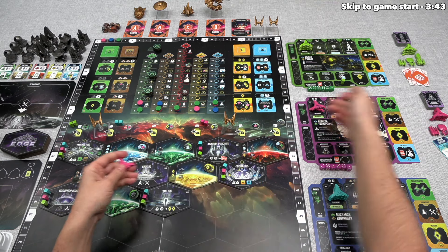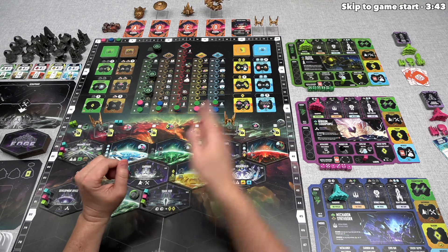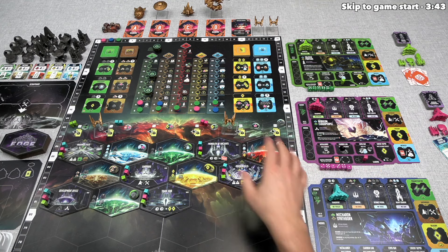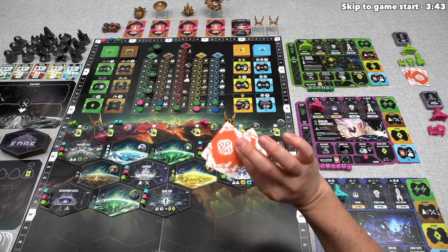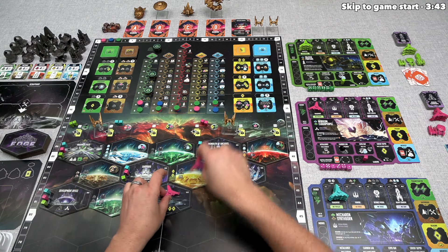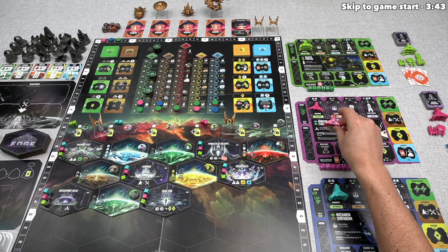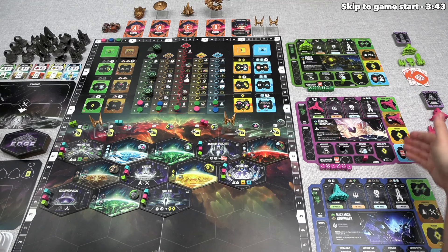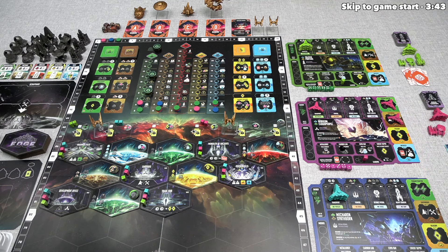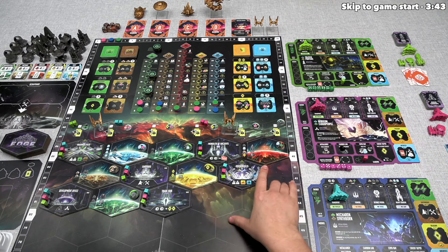There are many different types of actions: collecting moon tokens that can be used for resources or slotted into the space station for ongoing benefits, constructing new ships at the shipyard, or developing large buildings placed onto planets. We might also find ourselves fighting raiders or each other, rolling dice and adding effects from board positioning and tactics cards. Instead of sending ships out, a player could spend their entire turn collecting all their ships back to the space station, where non-destroyed ships can activate various modules.